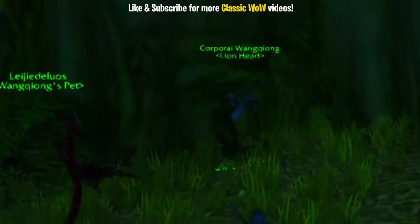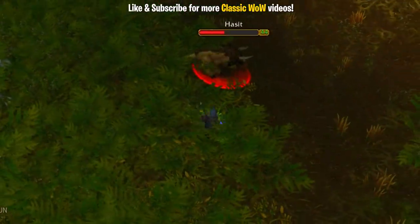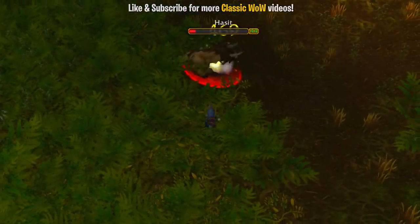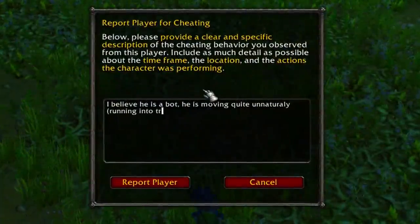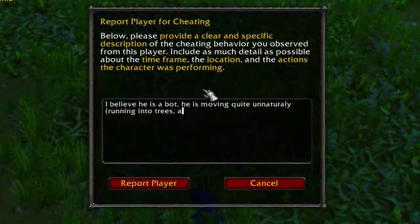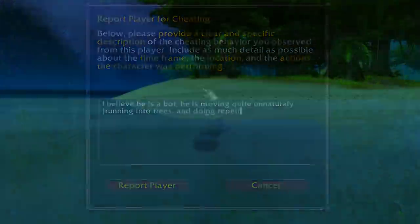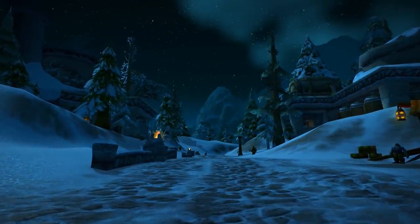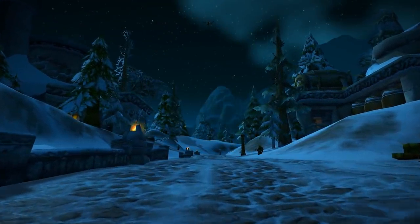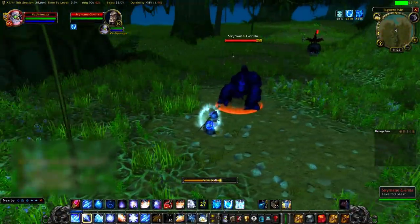I just can't see a real human player struggling to get past trees the same way this character does. So in any case, if you encounter these guys, you should kill them, get some free honor, and then report them to Blizzard. You can report them for cheating, as this is cheating in the game — usually that will get a GM to check them out. And you'll find these guys in very out of the way places. You're not going to find them in high traffic quest hubs. They're always going to be in little weird places on the map, like this gorilla island.